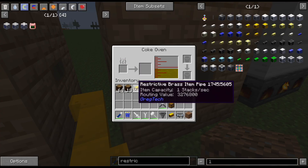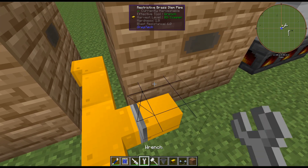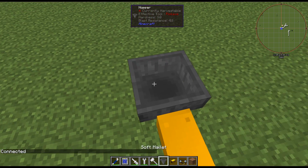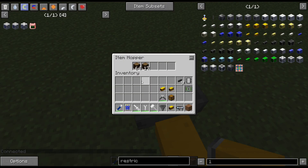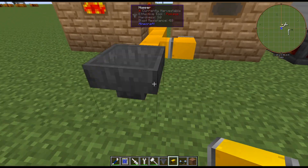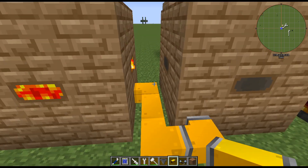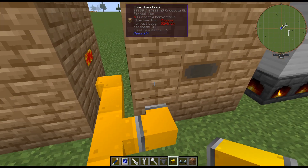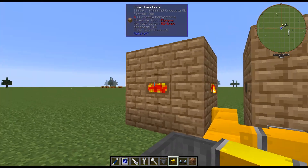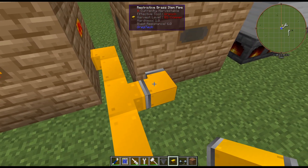One thing you can do is use restrictive pipes. If you place a restrictive pipe it will act as if it's much farther away than any other pipe on the network, so items will prefer the non-restrictive path first. The GregTech item pipes have no round-robin or anything like that — items mostly insert into the closest thing possible and then move down the line. If you had 15 coke ovens in a row it would start from the first one and work its way down.